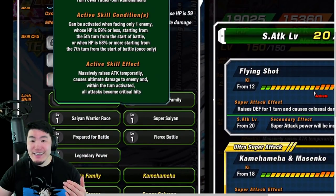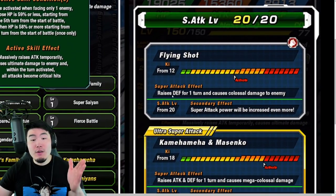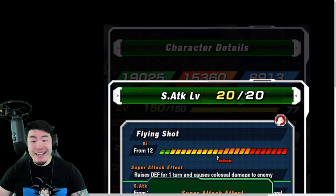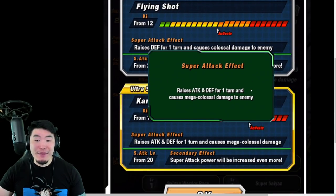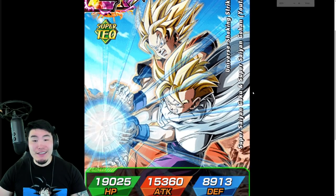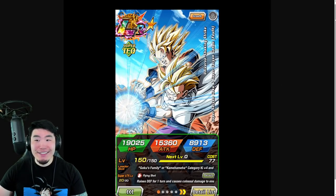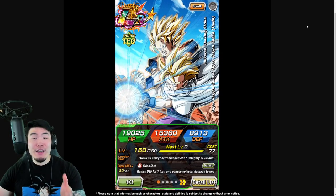For the super attacks: the 12 key super raises defense for one turn and causes colossal damage. The 18 key super raises attack and defense for one turn and causes mega colossal damage. And that's pretty much everything you need to know about the upcoming what-if original Dokkan Super Saiyan Goku and Super Saiyan Youth Gohan.